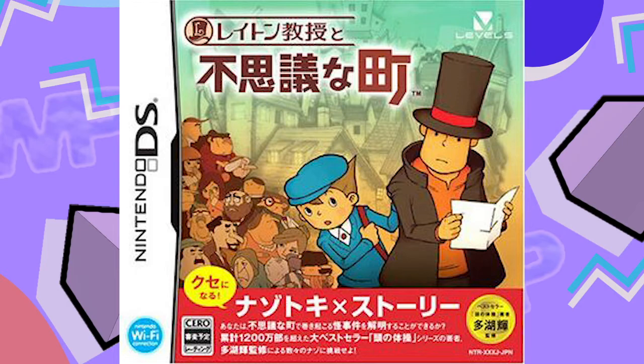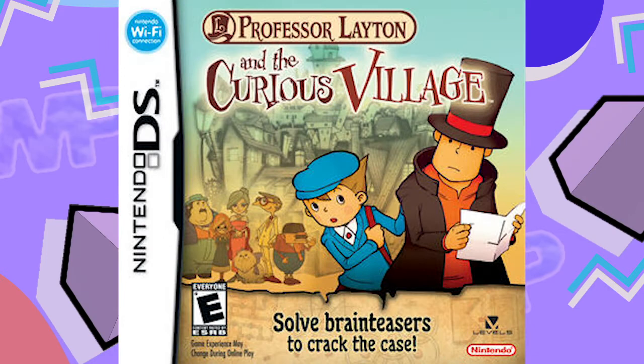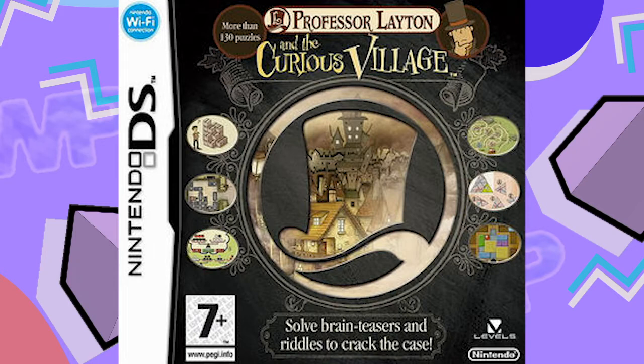The Japanese one looks like a cool movie poster, with the uniquely designed cast showcased behind the boys, and the American one has a slightly different angle with the village being zoomed out a bit, giving the impression that you'll get lost in Saint Mystere while solving mysteries with Layton. They're both better to me than the window style European cover. The series has a strong style, and just throwing this Layton hat logo over everything and hiding the distinct art and characters within the game is just a tone-deaf idea that led to bland box art.